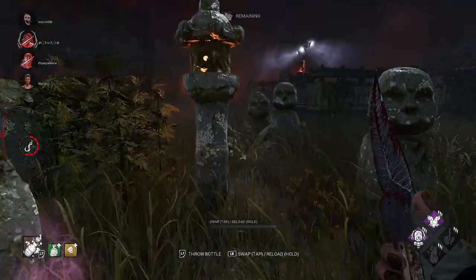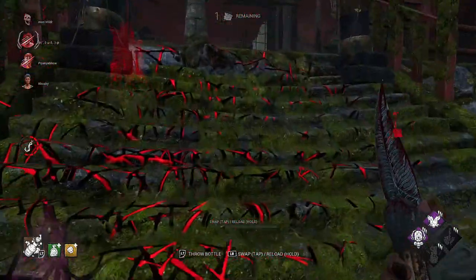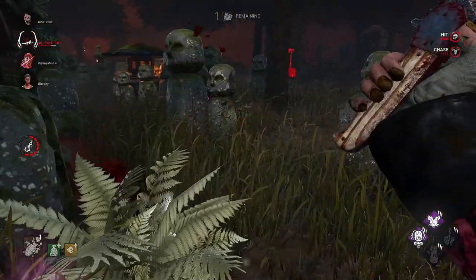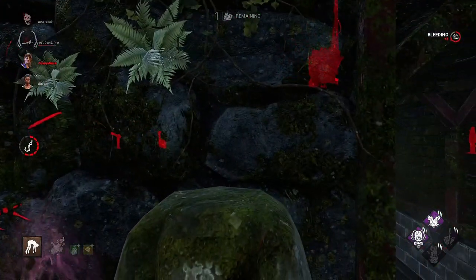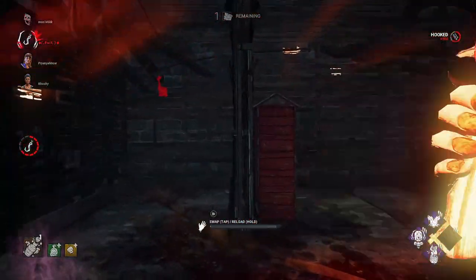Claudette's got the gen pallet straight away. I should get this here - which way is she going to go? She's vaulted but down she goes. I'm not sure if this is her last hook or not. Claudette, go to the basement. It was her last hook - down to two survivors.